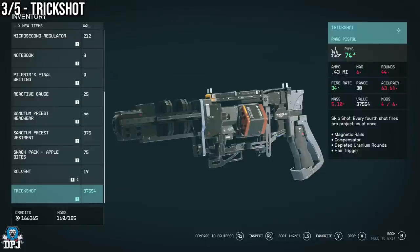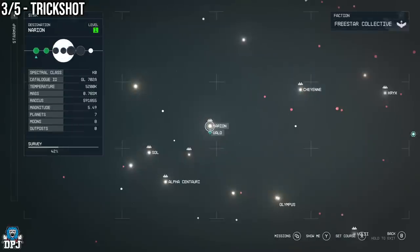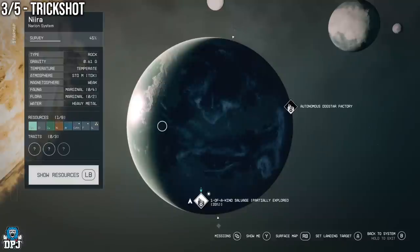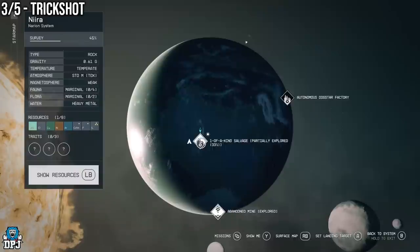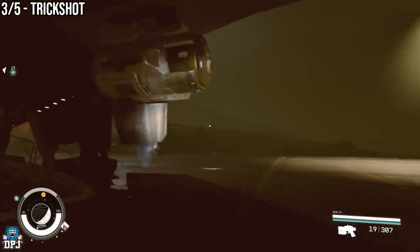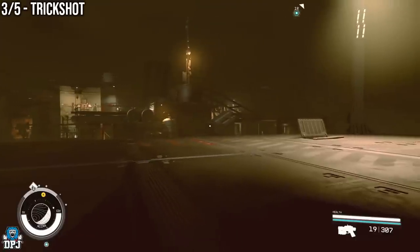Next up we have a weapon I believe you can go and get at any time, but it is a great unique item which is why I've included it today - it's also one I don't see many people covering. This weapon is called the Trickshot and it has a unique trait: every fourth shot fires two projectiles at once, which really does work well for damage output. To get this, head to the Neurian system and then onto the planet Neera, then land at the one-of-a-kind spot. Once you are here simply follow the path I take on screen. You may see red lasers belonging to turrets - these ignored me so they should ignore you, but if they don't, take them out.